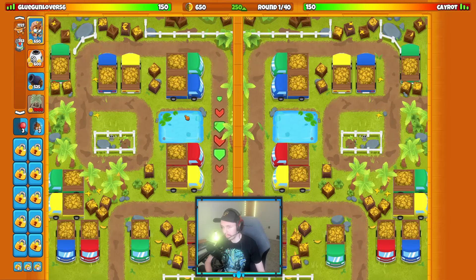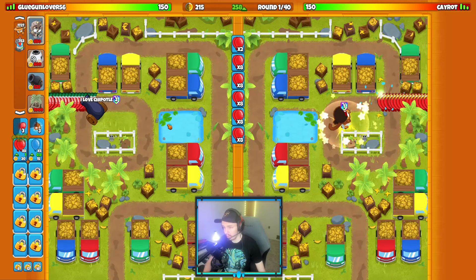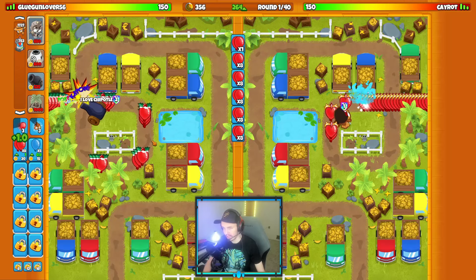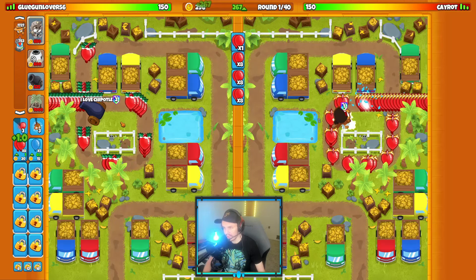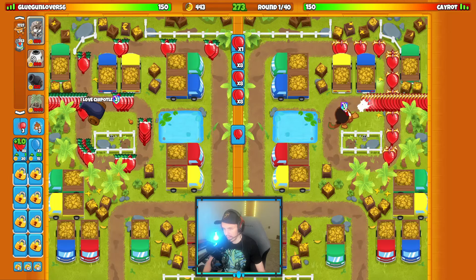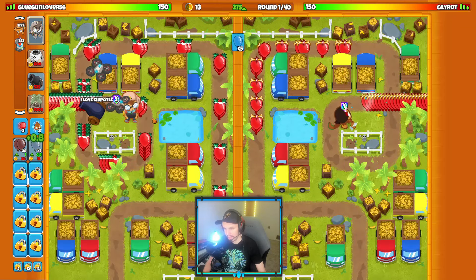That was a good sweat match to start off the video. We're on another one — going Bomb, Spike Factory, Farm this time. This might not look like a sweat strategy but trust me, it's really strong on this specific map and I've been running it a lot lately. Let me know in the comments if you want to see the return of the Sweat Series — I've been thinking about starting it back up. We're gonna start with our Bomb.